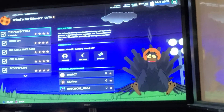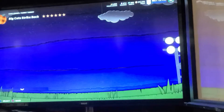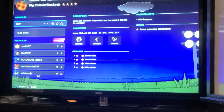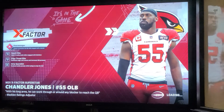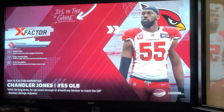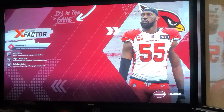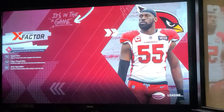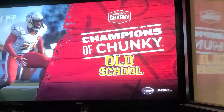Go down to the third one, 'Big Cat Strikes Back,' and click on that. Leave it on easy, go to play solo. Basically you're starting an overtime against the Texans and you have to pass a touchdown 75 yards to complete the challenge.